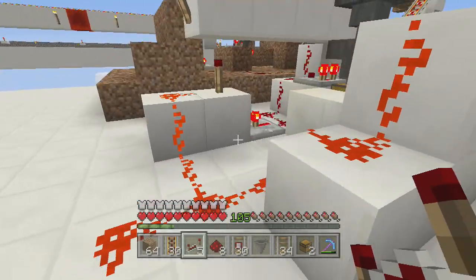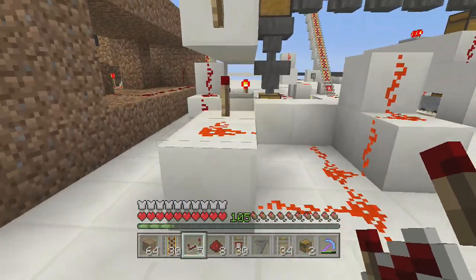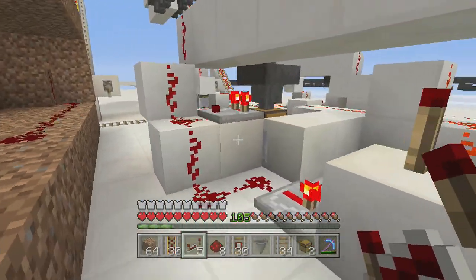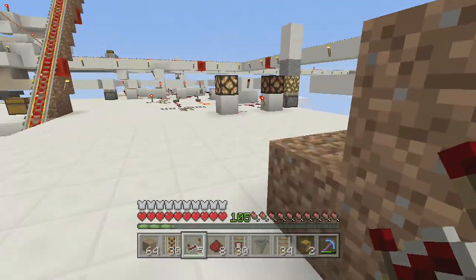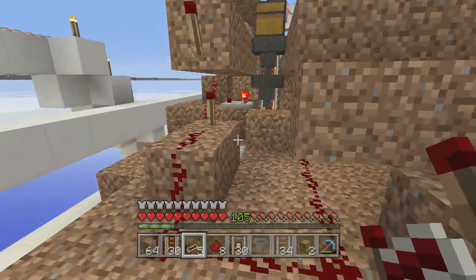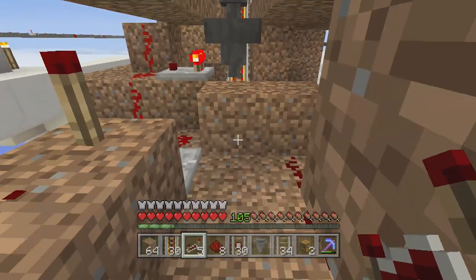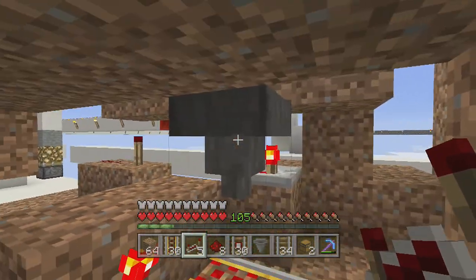So the difference between this design and this design is that the AND gate is vertical. And that makes us be able to build this system very much easier. I'm gonna make a tutorial. So this is the tutorial area - how to build this. It's real simple. The hardest thing, I think, is placing these hoppers.